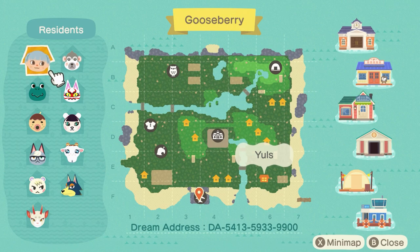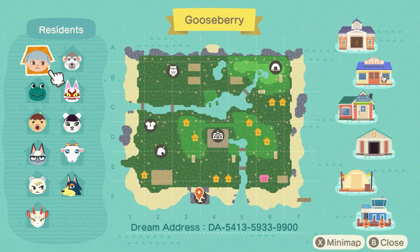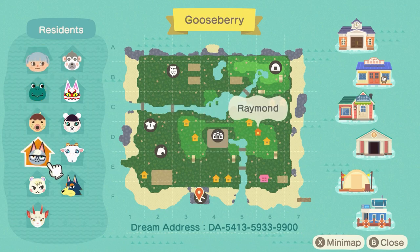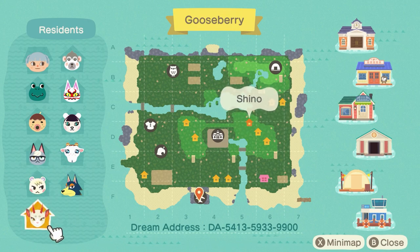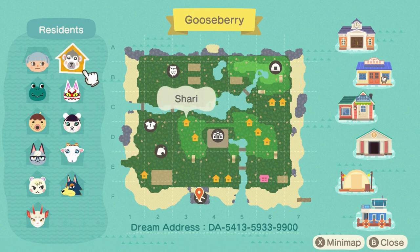So this is my map — you can see my dream address at the bottom, please visit! I would really appreciate it if you enjoy it and like it. I live right at the beach. I have Tad, Zucker, Raymond, Marshall, Shino, Wolfgang, Chevre, Pico, Kabuki, and Shari. I mostly use custom designs; I only use in-game ones for things like farms.